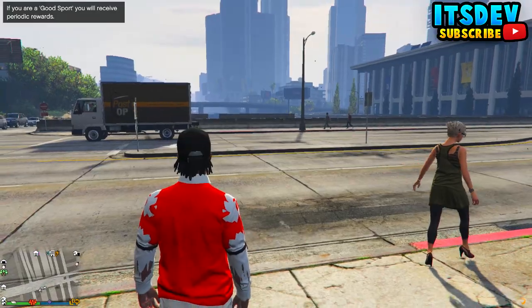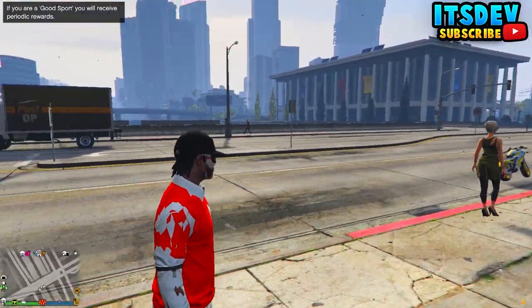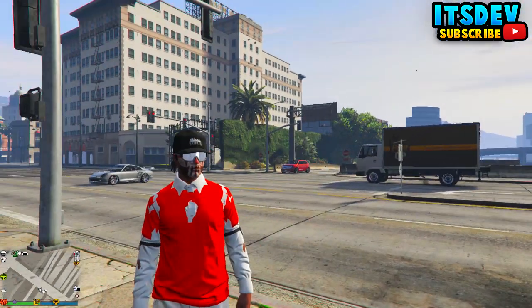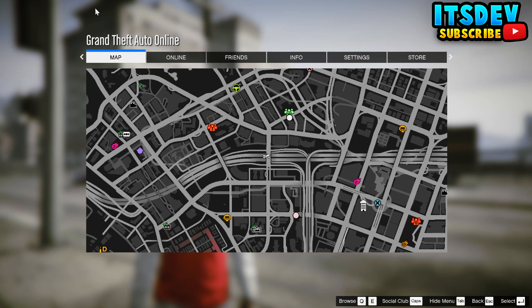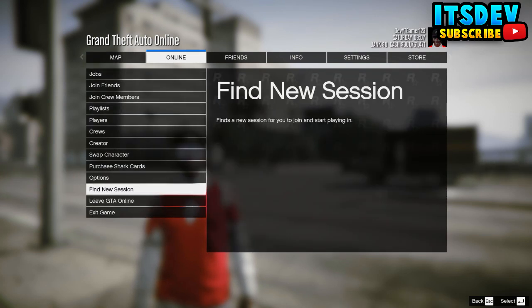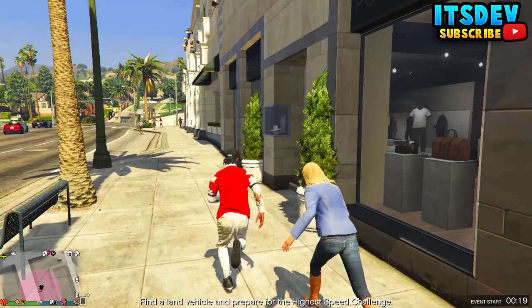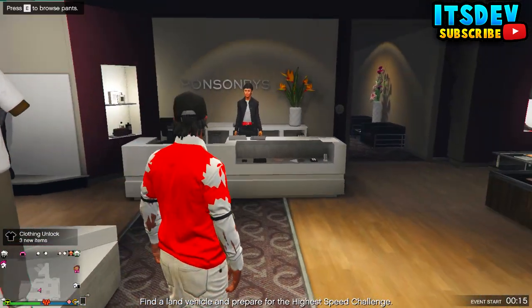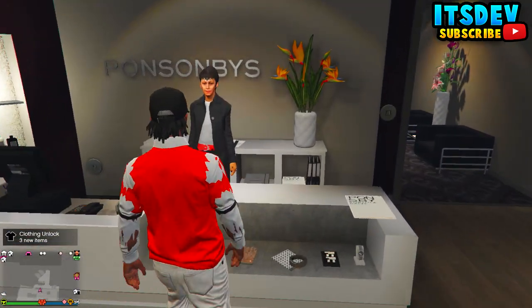Once you load into the session you'll see that you have this awesome modded outfit. Now pause the game and close the application. Once you open the application back up, make your way to the clothing store and save this as an outfit.